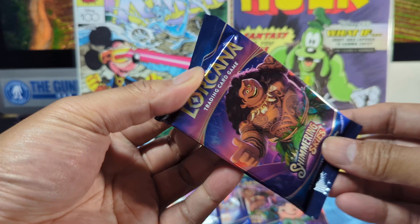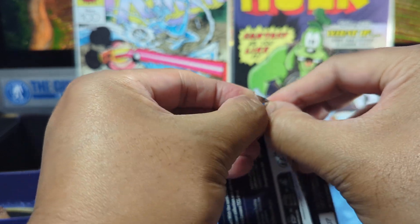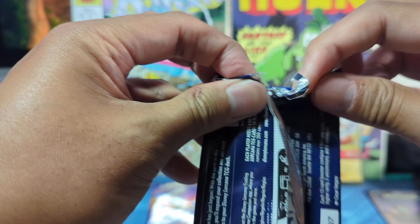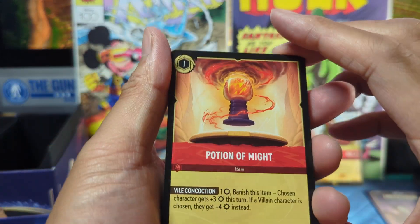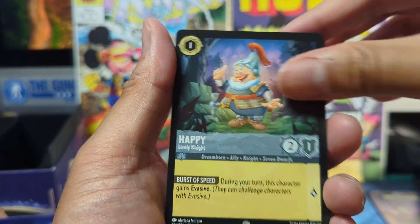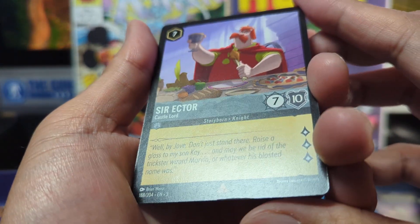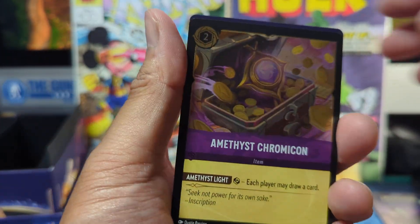Alright, four packs remain — let's see what else we got. Opening this Maui pack. Potion of Might, Lilo, Earth Giant, Basil, Happy. For our uncommons: Archimedes, Sven, and Food Fight. Now we got this Rare Sir Hector — bottom looks a little bent. We got Denahi, and the foil Amethyst Chromikron.